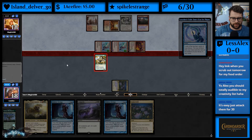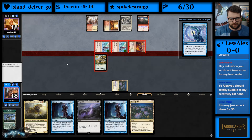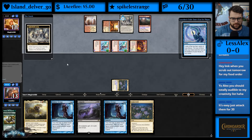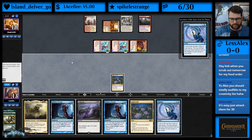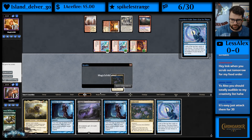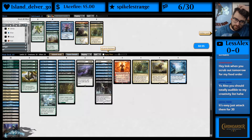We'll get our blocks in when we can. Yeah, GGs opponent. Does that mean we want Natural State, or is something like Cyclonic Rift a bit better?